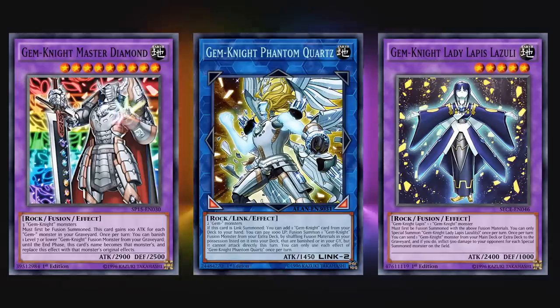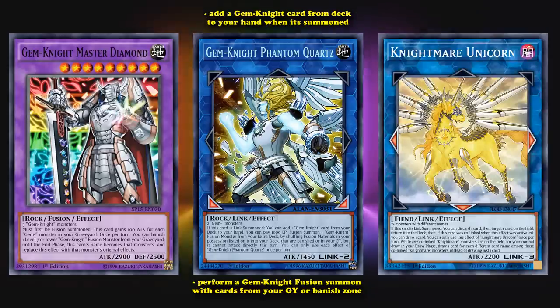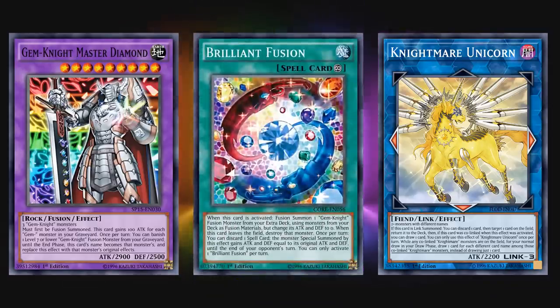Gem-Knight Phantom Quartz allows you to go into this combo a lot more seamlessly, as it lets you add a Gem-Knight card from your deck to your hand when it's summoned, it's easy to bring out, and also allows you to perform a Gem-Knight fusion with cards from your graveyard and banish zone to help reset monsters in order to activate Gem-Knight Master Diamond again. Because Gem-Knight Master Diamond was so good at facilitating this FTK, they limited the card to one so it wouldn't be as consistent. Although this just added an extra step where you bring out Nightmare Unicorn in order to send it back to your extra deck to use it again. Over time they kept trying to hit cards to stop this combo, limiting Master Diamond to one and even banning Brilliant Fusion eventually.